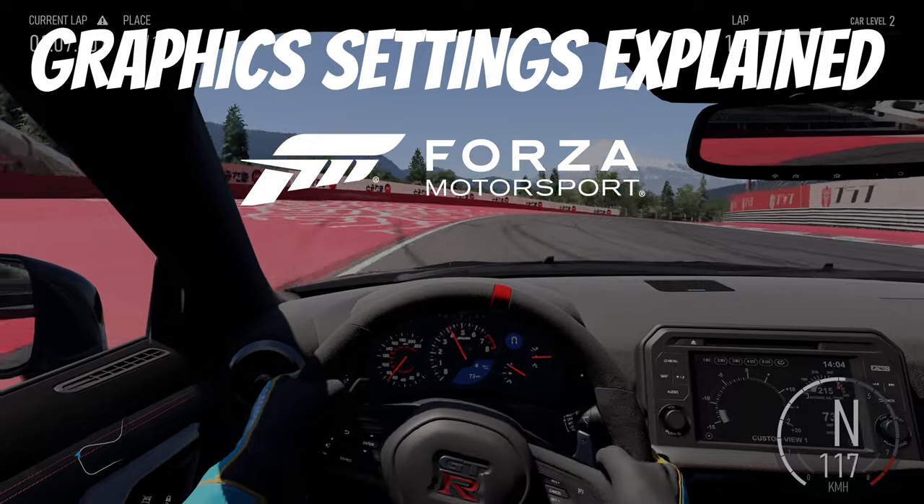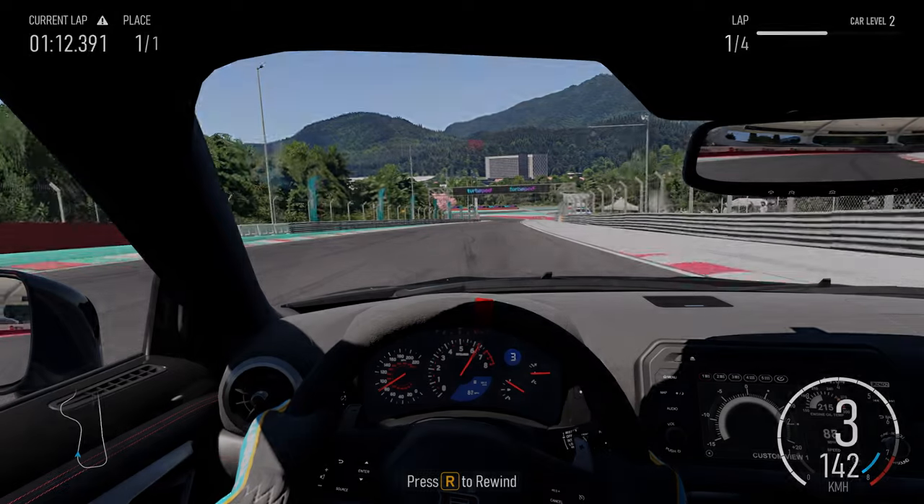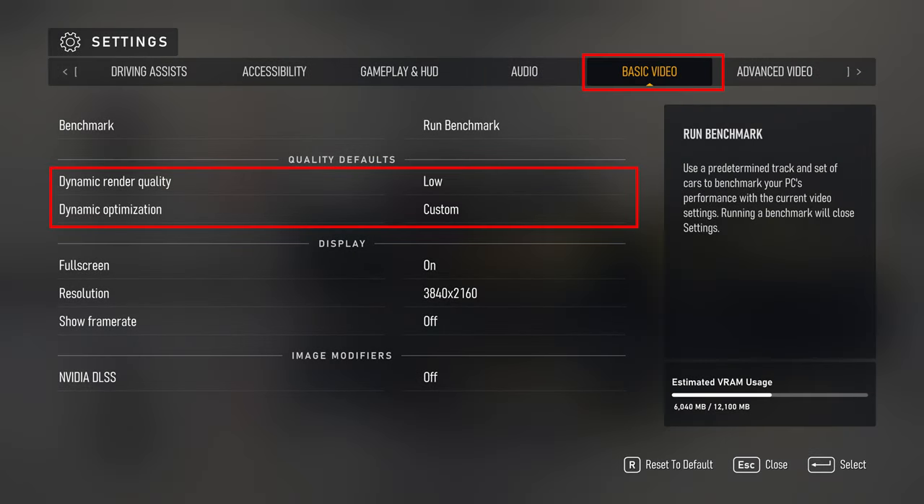Let's go through the basic settings first. These first few settings are a little confusing but I'll do my best to explain what I found. Dynamic render quality and dynamic optimization are basically a linked setting, but I'll talk about that shortly when we look at advanced video because it's really related to those settings. Full screen just tells the game to run in full screen or windowed mode. Resolution sets the screen resolution the game will be rendered at — you should set this to your monitor's maximum resolution. If you want to run at a lower resolution than your monitor's maximum, we'll do that in advanced video and I'll explain how this works when we get there.